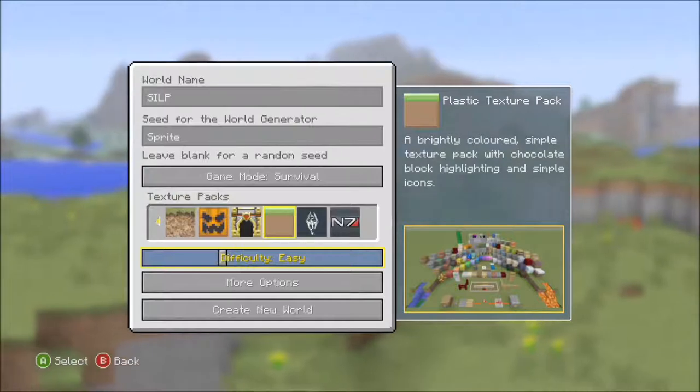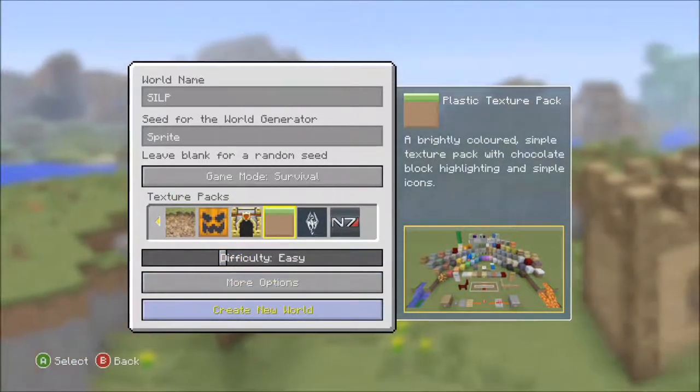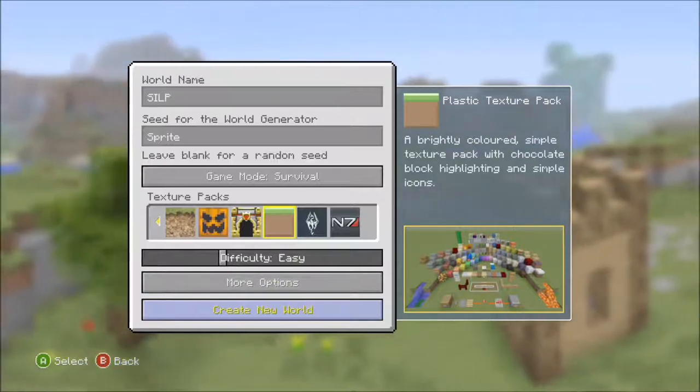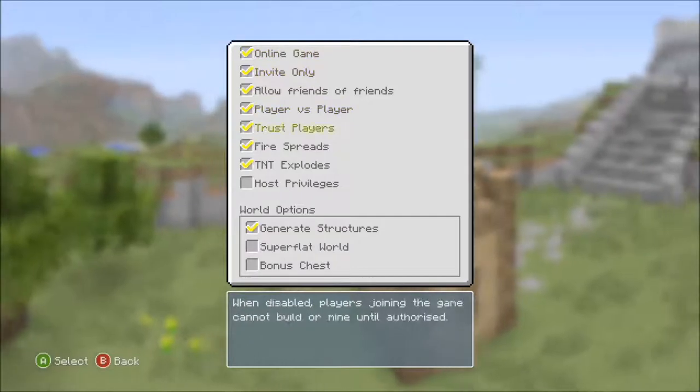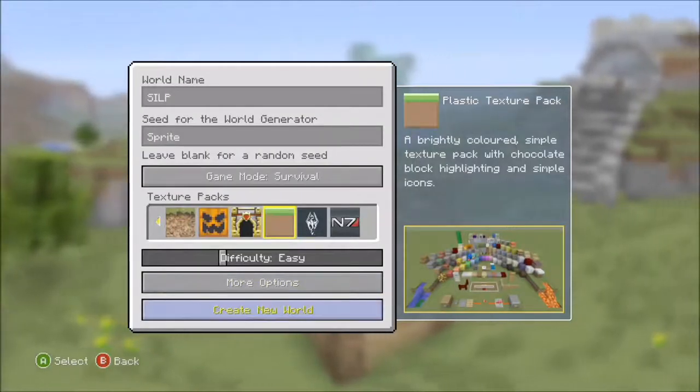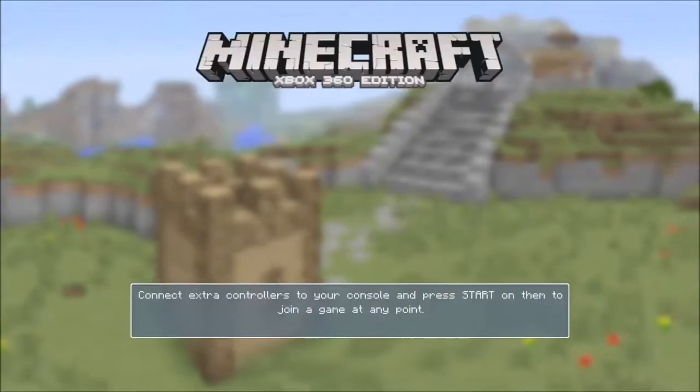We'll change the texture pack to the plastic texture pack, just because that's my favorite. Obviously the difficulty will be on easy. World options are all set up. I would add a bonus chest — no, we don't need a bonus chest. As long as it has a tree, at least one tree. It only has one tree. Alright, that's good. Let's start.